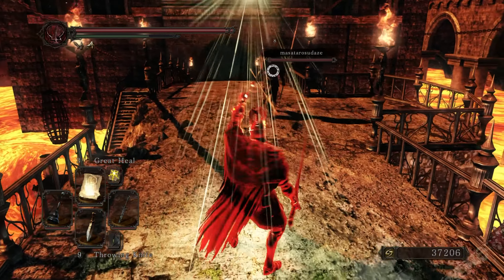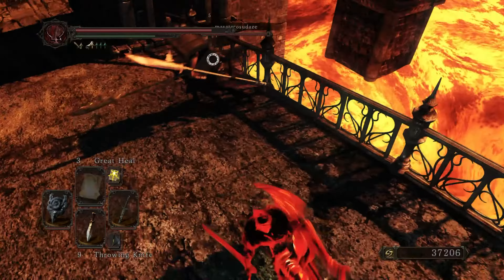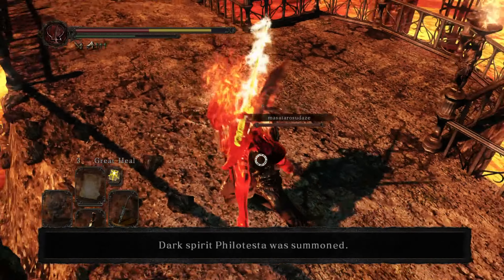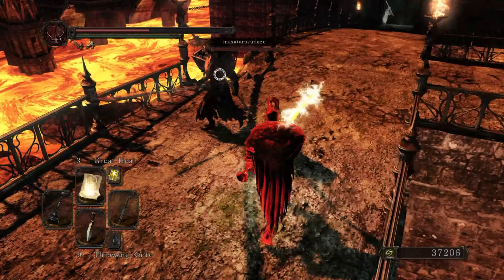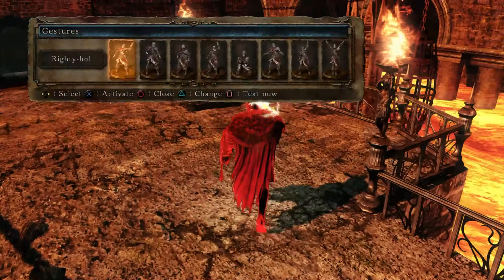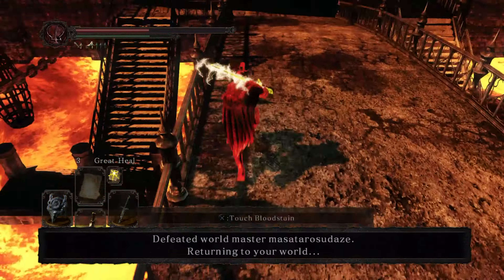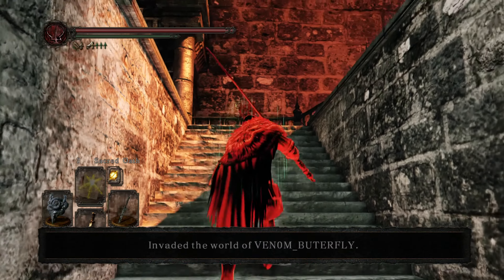We're going to try the two-handed moveset on this one. He mimicked — I'll take the damage. No pivot today and you're dead. Alright, bye-bye. Alright, Venom Butterfly next.